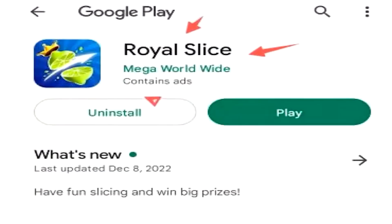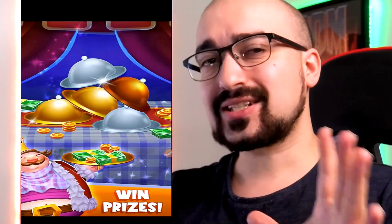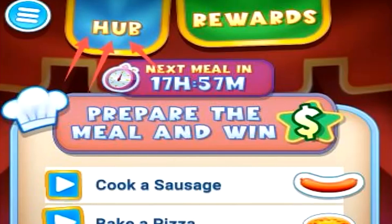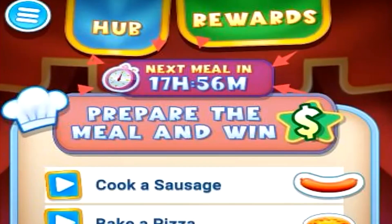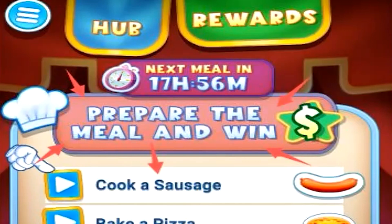This is Royal Slice on the Google Play Store. The whole goal of Royal Slice is that we slice the fruit and generate currency. Now the currency might not work in the way that you think. That's why this review is so important if you want to actually try this application, because there are some things you need to know before you play it. So this is what Royal Slice looks like when you first turn it on. We have the hub at the top of the screen, the rewards tab which we'll get to later, the next meal area which is the game's objectives refreshing every day, and the prepare the meal and win area — this is the game's actual objective.